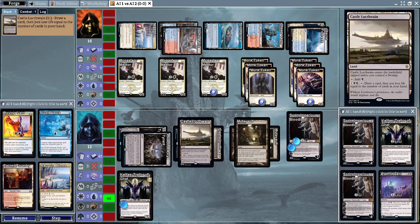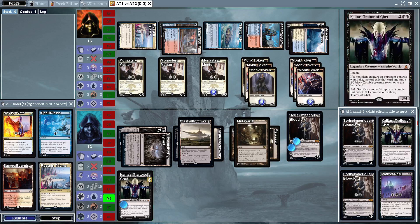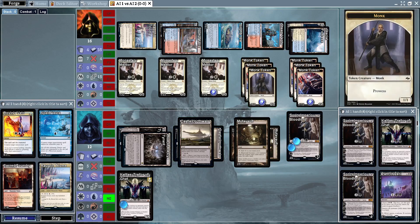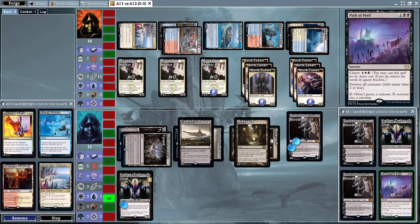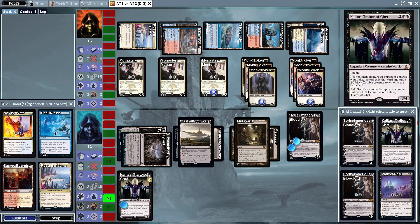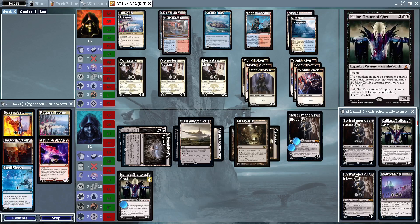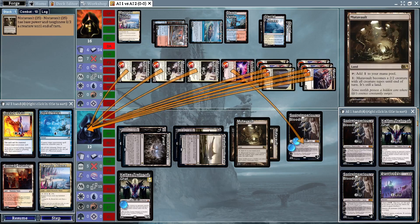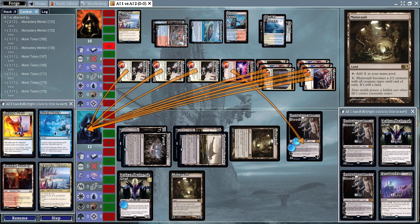Now we're going to see a bunch of duplicates that the Vampires deck can't play, so this might be pretty difficult. They have two counterspells next turn, but they also have something like an Opt or an Arclight Phoenix which can attack in the air. Looks like there's going to be a full-on attack — Sorin Mutable is going to block a monk token.